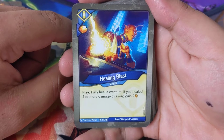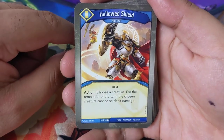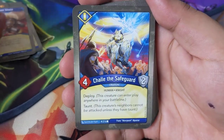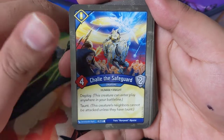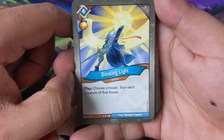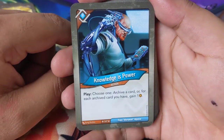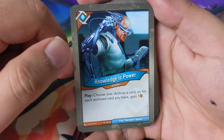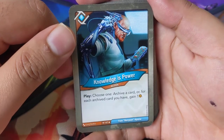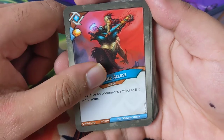Healing Blast — play: fully heal a creature; if you've healed four or more damage this way, gain two amber. So you could essentially earn three off that card — very cool. Action: choose a creature; for the remainder of the turn the chosen creature cannot be dealt damage. Challenge the Safeguard: deploy its saunt. And we've got a maverick in this deck — cool! Blinding Light: choose a house, stunning each creature of that house.